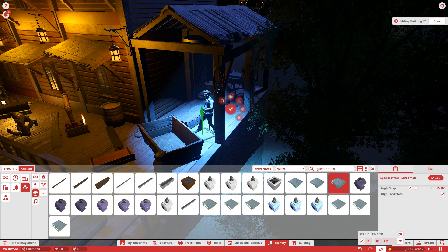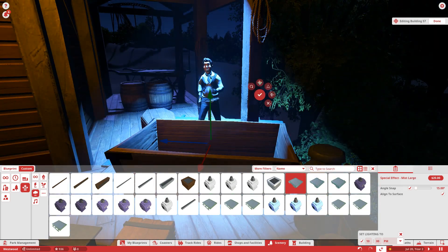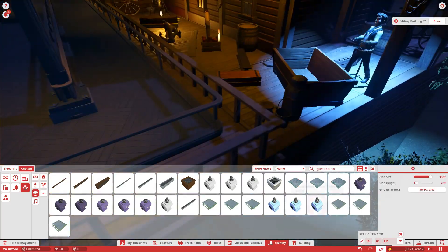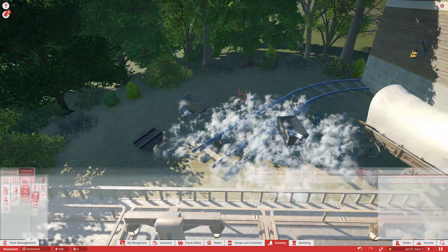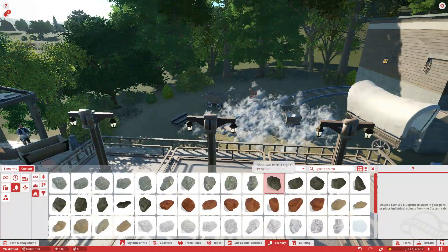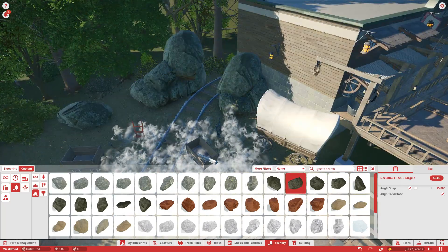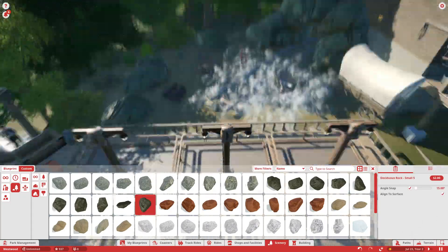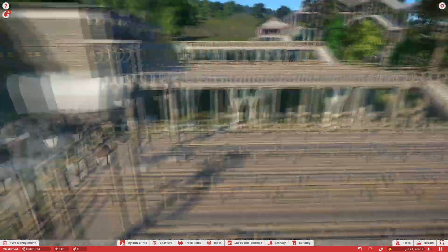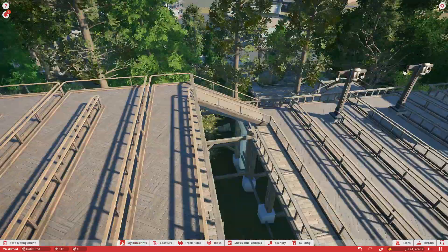I wanted to add a little bit of mist to this outlaw guy over here as well - he was supposed to look kind of like a ghost but that kind of failed. I wanted to fill in the gaps a little bit so I added some rock structures, a little bit of rock work, and it's looking pretty good.